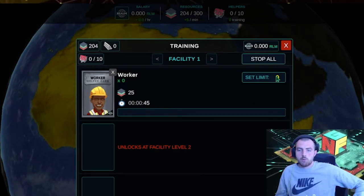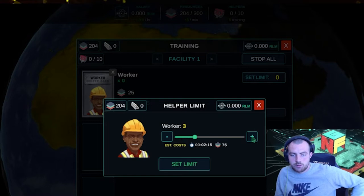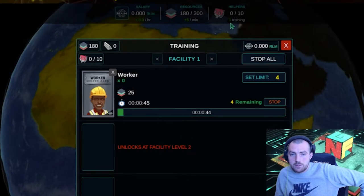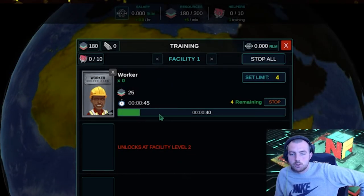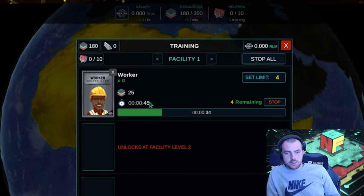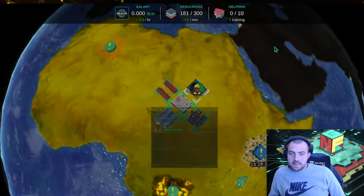Go over to our training facility, go to Training, and you can see there's an available slot. We're going to select a worker. It costs 25 tokens and we have 203, gaining five a minute, so within five minutes we can get a new one. Go to 'Set Limit' and move it up — we're going to set our workers to four. You can see in the top right that's now changed to one in training, and we also have one being made every 45 seconds. We'll come back in three minutes and we should have some workers there.